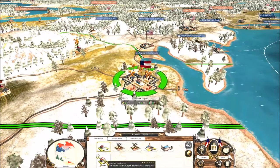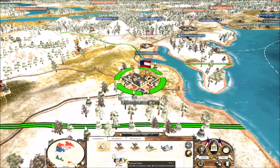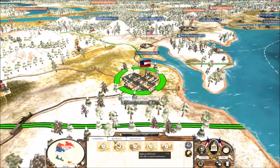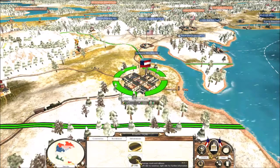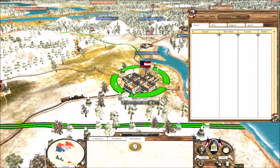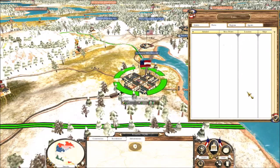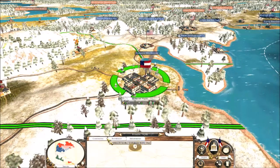We're going to start by building up our capital as always — building a regional command, an ordnance factory, and a barracks. I'm going to build up our infrastructure. We have no armies as of yet, and no navies. We are ill prepared for war.